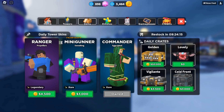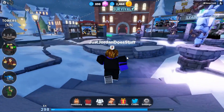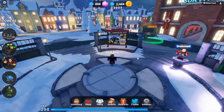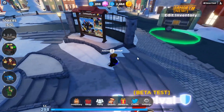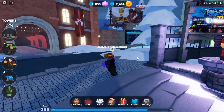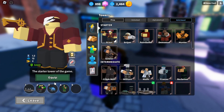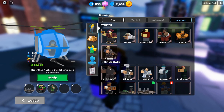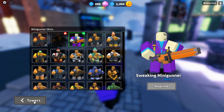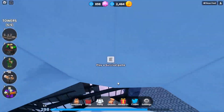I use the minigunner more, so I'll use that. Last night TDS released a new update. There's a tutorial mode — I don't actually know where to go for that yet — but there's also a new easy mode, which is very interesting. Since it's easy, I'm not going to bring overpowered stuff. And I got a new minigun skin.